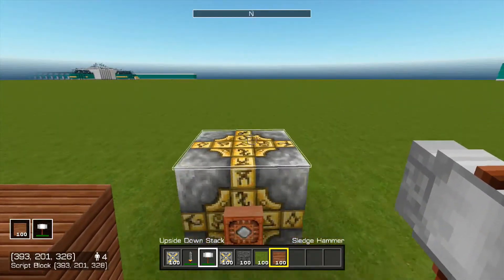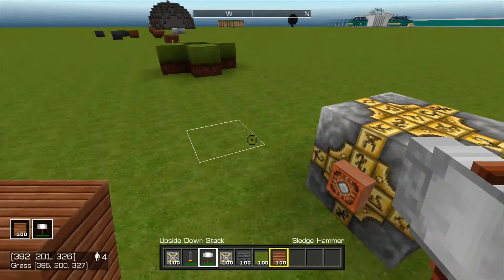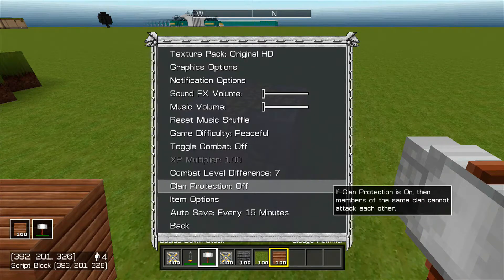Next on the list we have clan banners — I don't currently have a clan banner, but going to the clan protection setting, you can turn it on or off. If you have clan protection on, clan members cannot attack other clan members. If you have it off, they can.